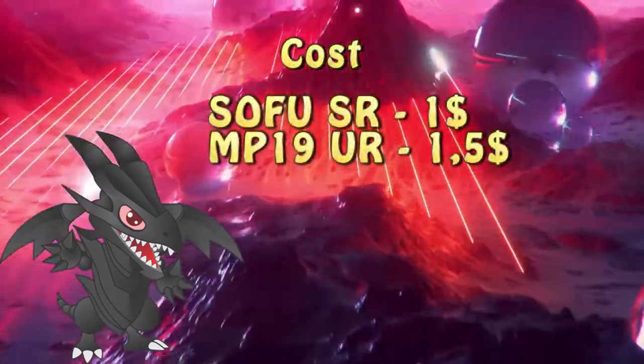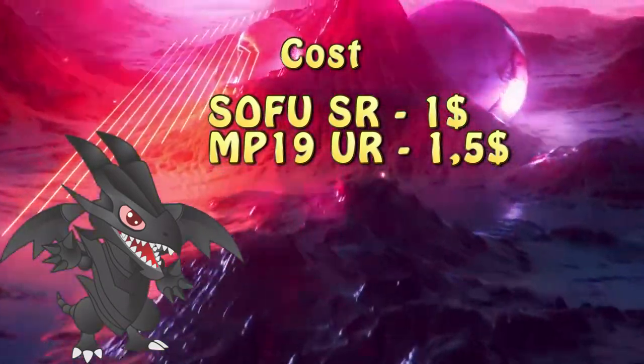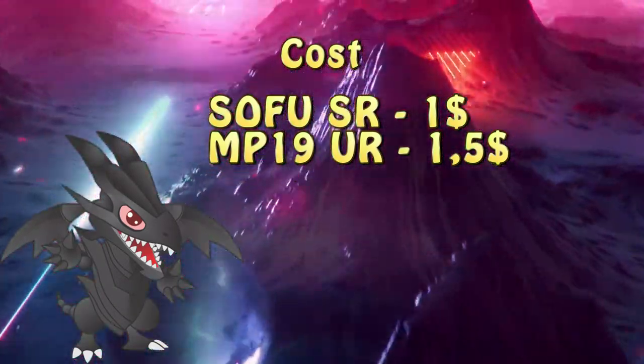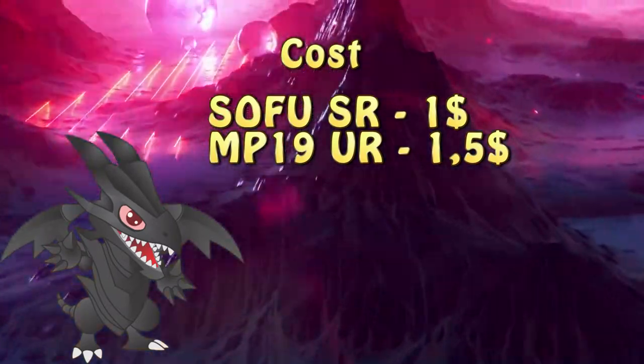Herald of the Abyss has had 2 printings: in Soul Fusion as a Super Rare, and in the 2019 Megatins as an Ultra Rare. The Soul Fusion printing is fetching an average price of about one dollar, while the Megatins version goes for about one and a half.